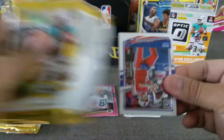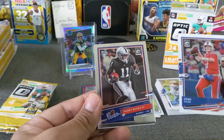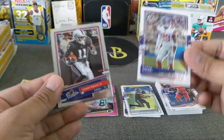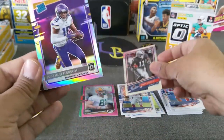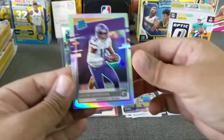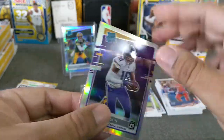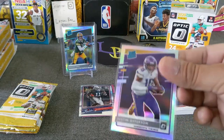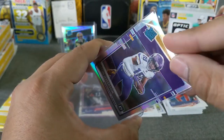Pack number two. Josh Yellen. Got a hollow in here, guys — Henry Ruggs, the rookies, very nice. Xavier McKinney. And let's see if we get a red rookie. Jefferson? Yes! Very nice — Justin Jefferson hollow. Wow, that's a banger. I did hit this out of a break actually. This is my second Justin Jefferson, so yeah, that is nice.